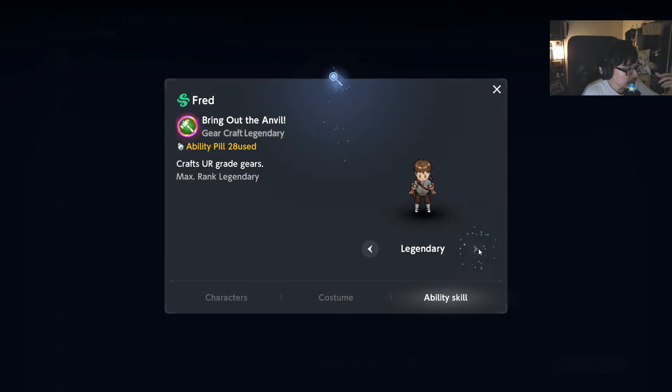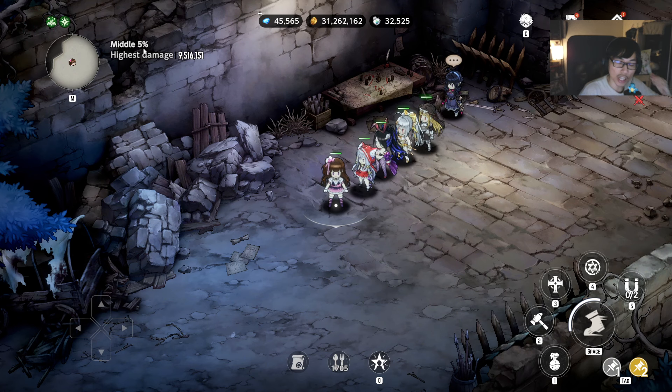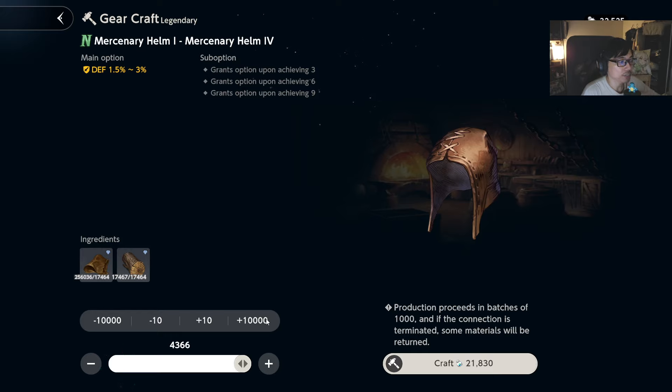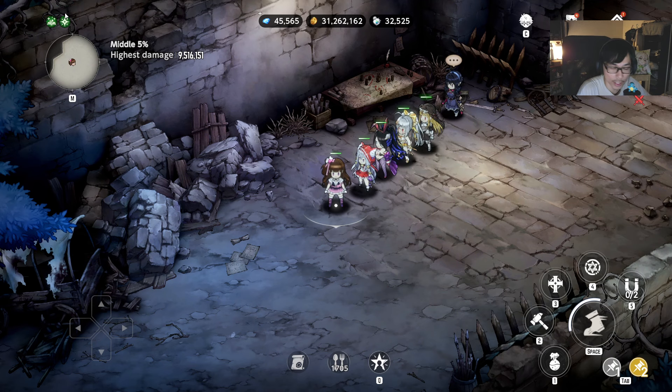Fred can also craft UR gears — you can see N great gears, R great gears, SR, UR at the end. So it doesn't matter if it's Fred or Layla, just use whoever you have or basically max out their levels. To level up fast, go all in on the N gears because you're going to have so many of them. Just craft thousands of these — it's going to consume a lot of ability pills, keep that in mind. That's how you level up fast and unlock UR gears.